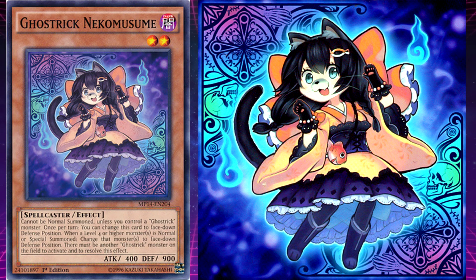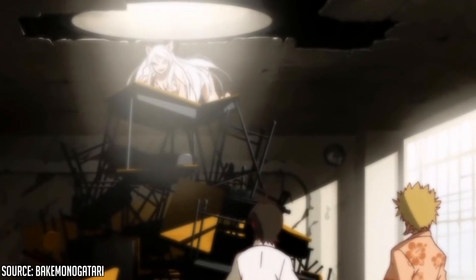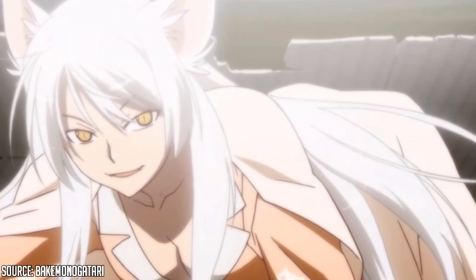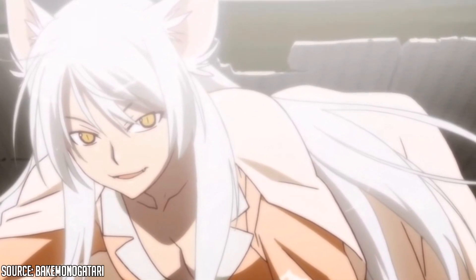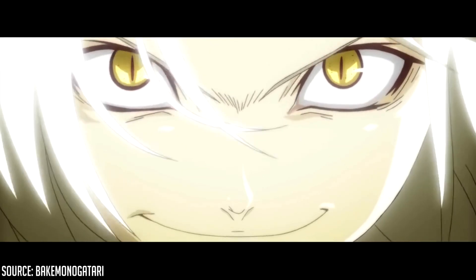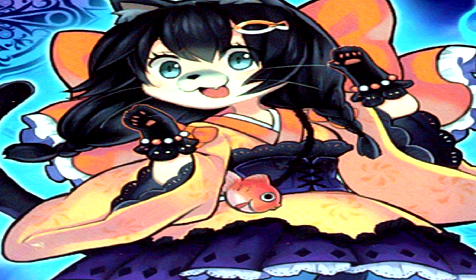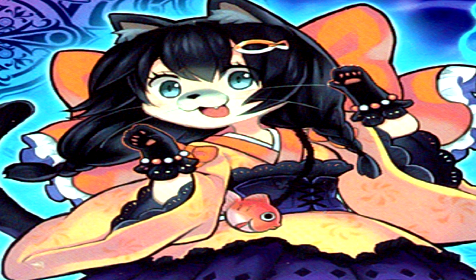Ghost Trick Nekomusume's unique effect is: when a level 4 or higher monster is normal or special summoned, change that monster to face-down defense position — there must be another Ghost Trick monster on the field to activate this effect. Nekomusume is based on a Bake Neko, a type of Yokai from Japanese folklore. Basically, if a cat is raised by a human and lives for 13 years, it will transform into a human-cat hybrid called a Bake Neko — and upon its creation, it will kill the one who raised it.